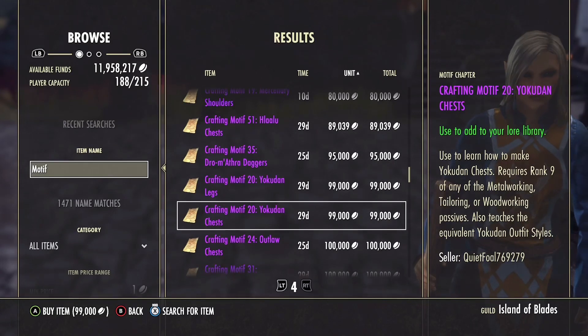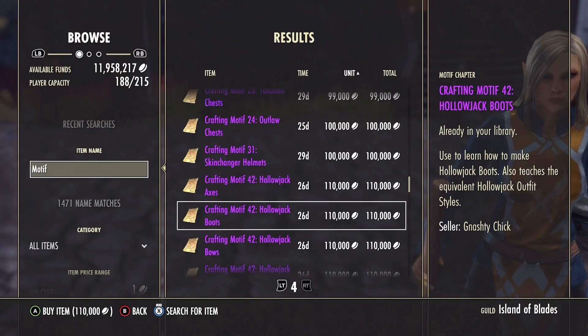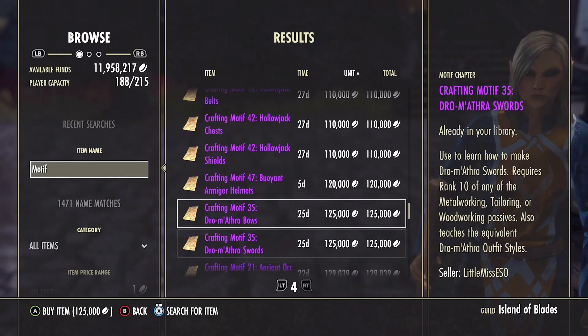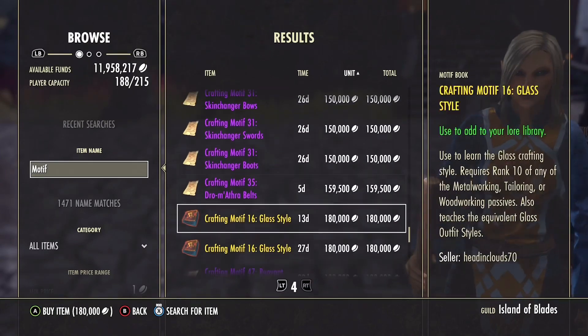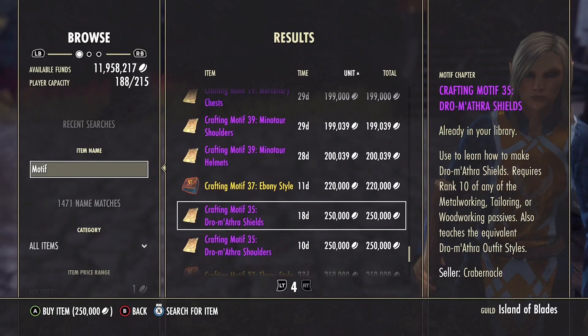That wraps up the dungeon portion. Here's a brief overview of other ways to get rare motifs: daily quests in DLC zones let you get a lot of overland ones. Some are tied to specific vendors, such as the Undaunted key vendor, which is how you get the Mercenary motifs. You can farm daily quests to roll for those. I have a whole video on turning Undaunted keys to gold, and one of the things you can roll for is Mercenary chests.